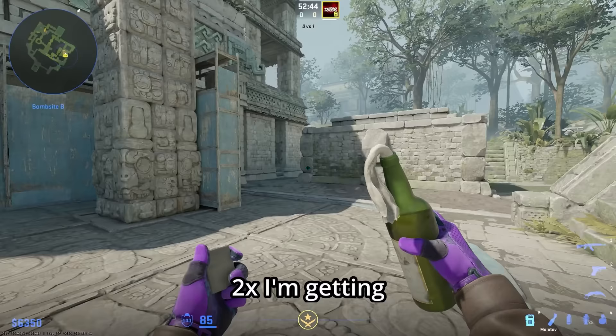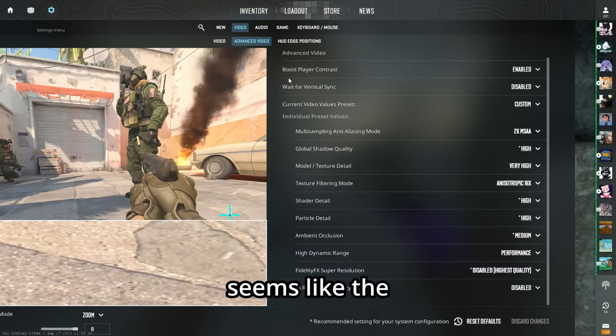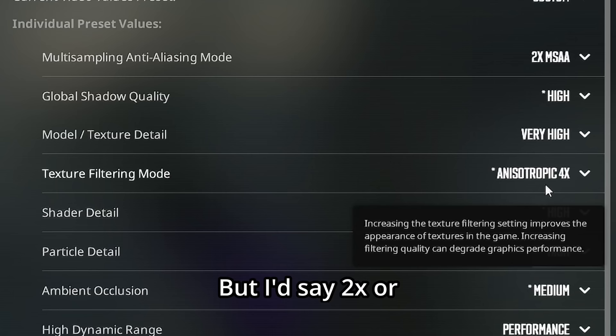For texture filtering mode, with 2x I'm getting about 425 frames per second with lows down to 100. The frame rates are very comparable across settings, so it doesn't really seem to matter too much — at least for my PC. I'd say 2x or 4x depending on your setup, or whatever it recommends.